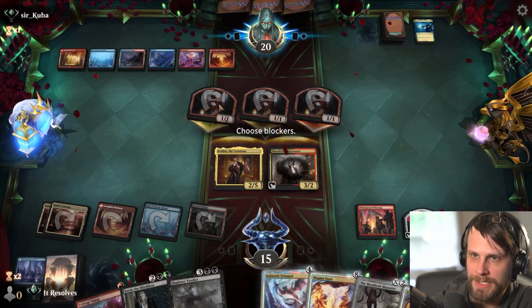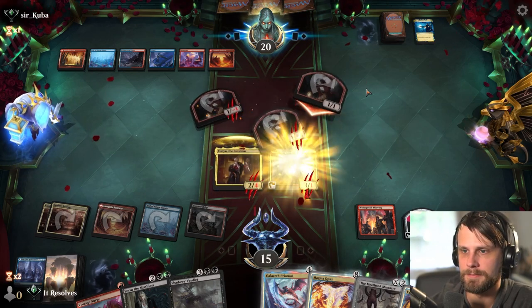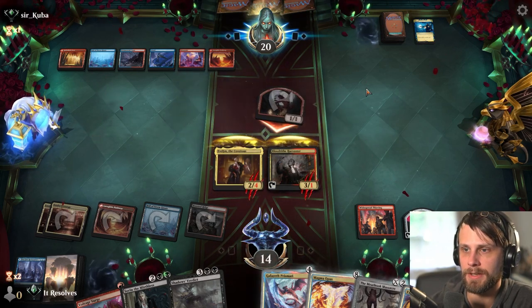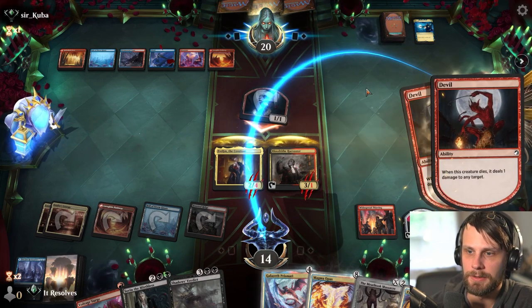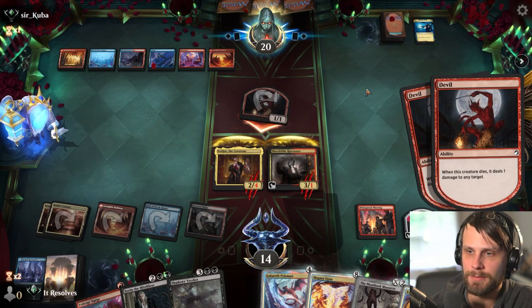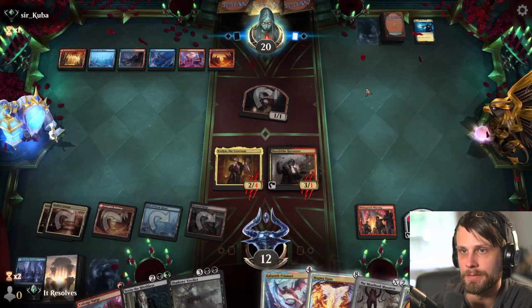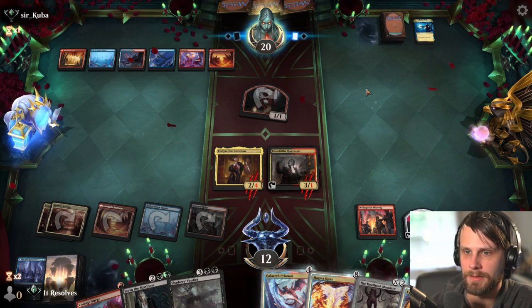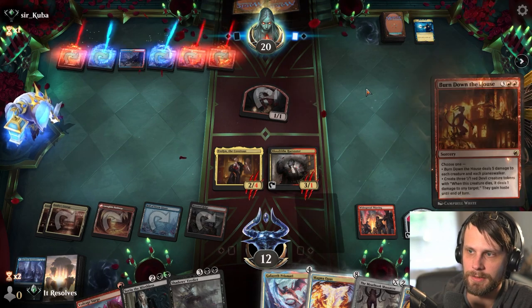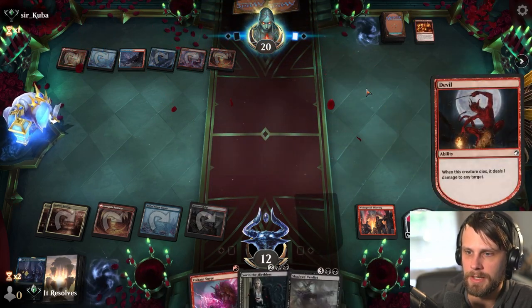I will block - I'm expecting they've got a sweeper, so I'm just going to block. They can kill the Blood Tithe Harvester with just the tokens if they want. I don't particularly care. Nope - they're dealing it to the face. Both of them. So I'm kind of glad I did what I did, because I'm assuming they're going to sweep this turn or do some crazy shenanigans. Yep - Burn Down the House. There it is. Glad I blocked.